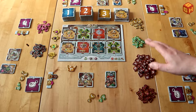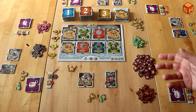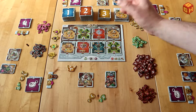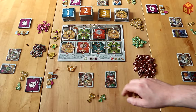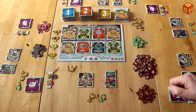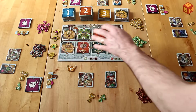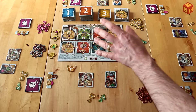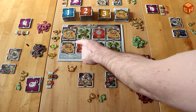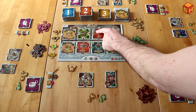Tales of Glory is played in 10 rounds. Each round has three phases: first, bid for and obtain a tile; second, play that tile in your field; third, set up for the next round. When choosing a tile, the cost is always shown in the upper left corner — free, one gold, two magic, two gold, one strength, and so on.